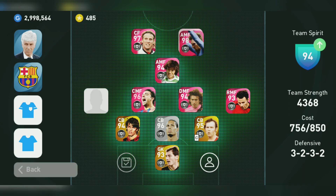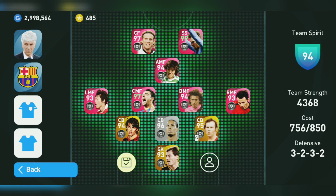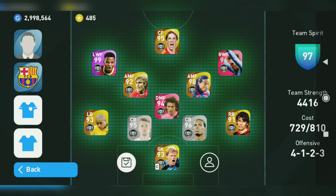Before we do that, I want to share something really funny that I observed. This Iconic Messi we got today is a Roaming Flank playstyle and has really bad ratings for RWF, the right wing position.